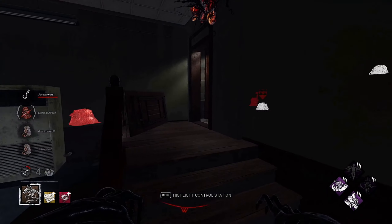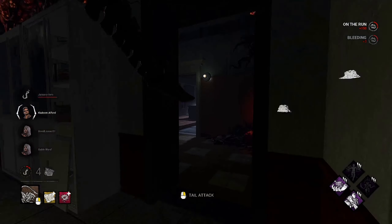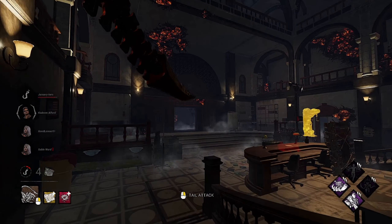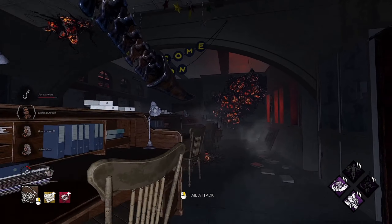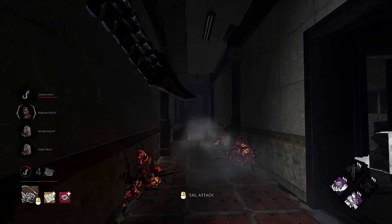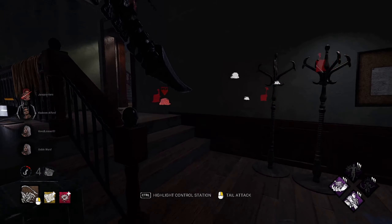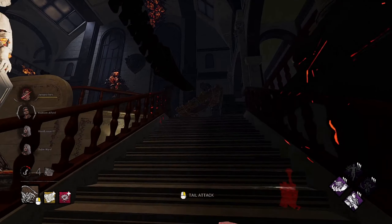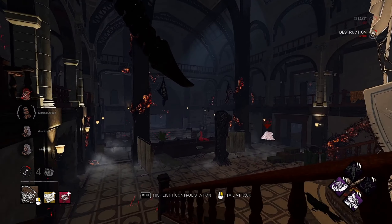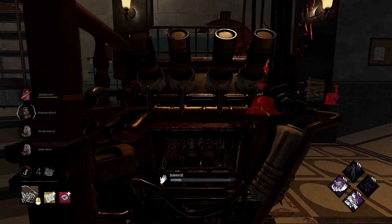This new patch has been full of bugs — I've seen some crazy things. Two gens popped at once, but not really — like they popped but one wasn't actually prepped to pop. It's crazy. They got one gen done. I'm going to go into tunnel to see if I can find anybody lacking. We got Dwight — we'll put the endurance effect on him. I'll take that pallet too. Nice, the oppression value — he's up there.